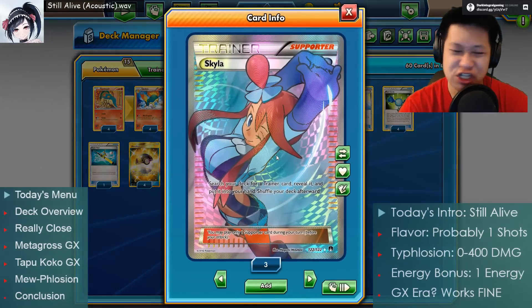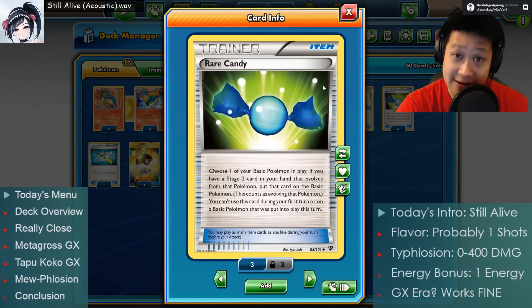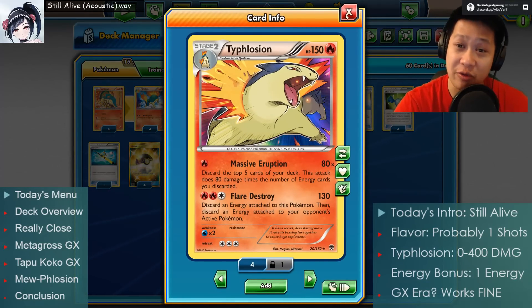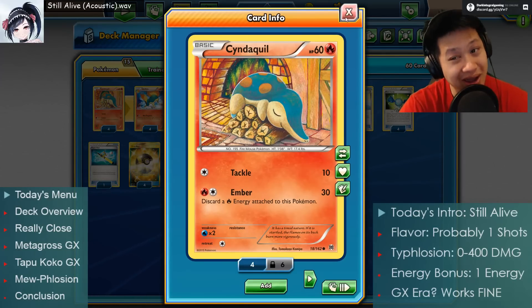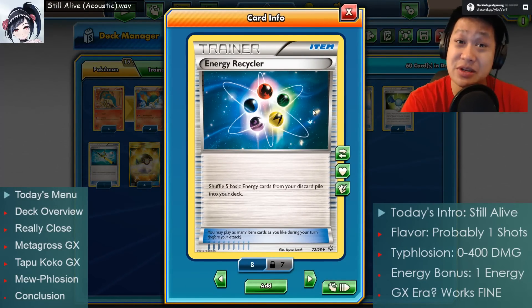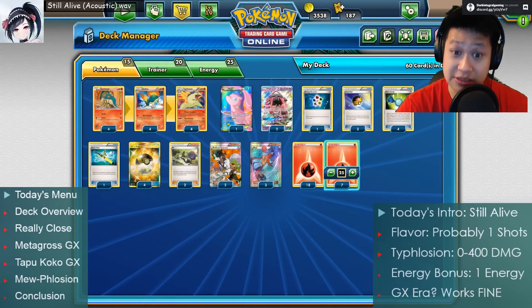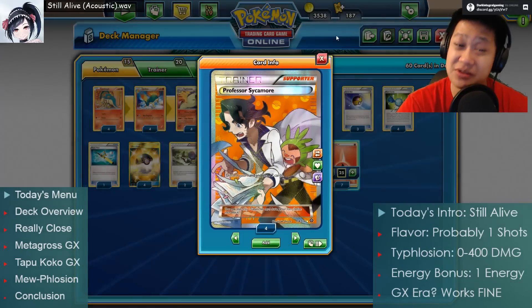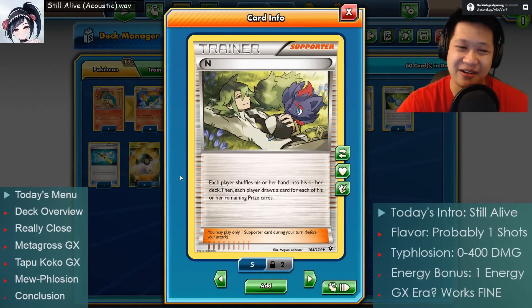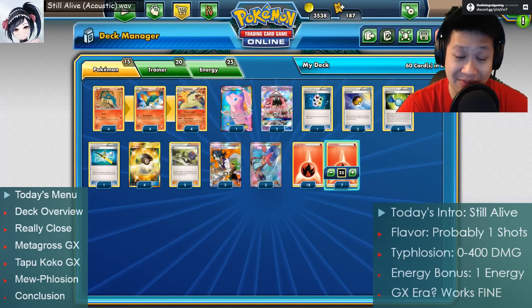Why is Skyla the bread and butter? Because she gets you everything. She gets you Rare Candies - it's an item. She pulls you any item; you get to evolve your Stage 2s quickly. Typhlosion Stage 2 Rare Candy - go from Cyndaquil straight into Typhlosion. You also need energies back because that's your bread and butter. Energy Recycler - look for five basic energy cards; they'll be in the discard. Get them all back. You still need some Sycamores and Ns. Very simple deck - most of the deck is taken by energies.